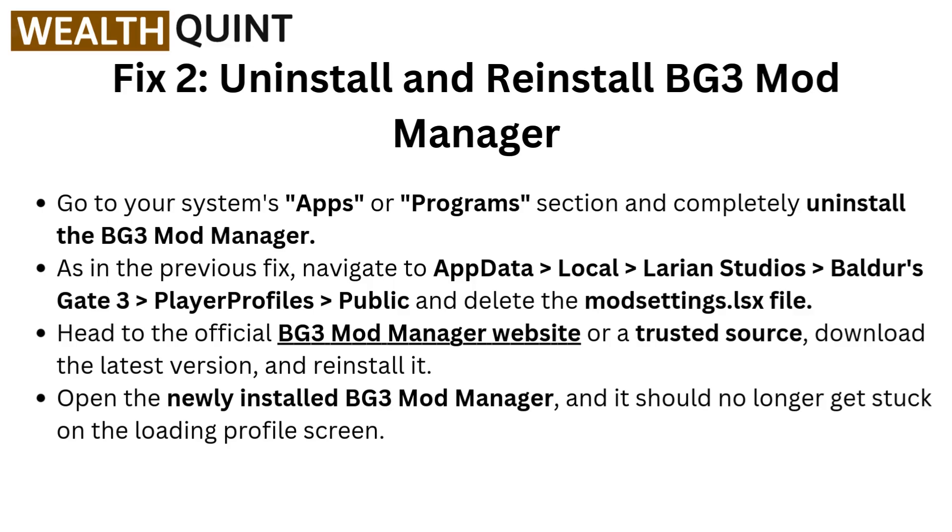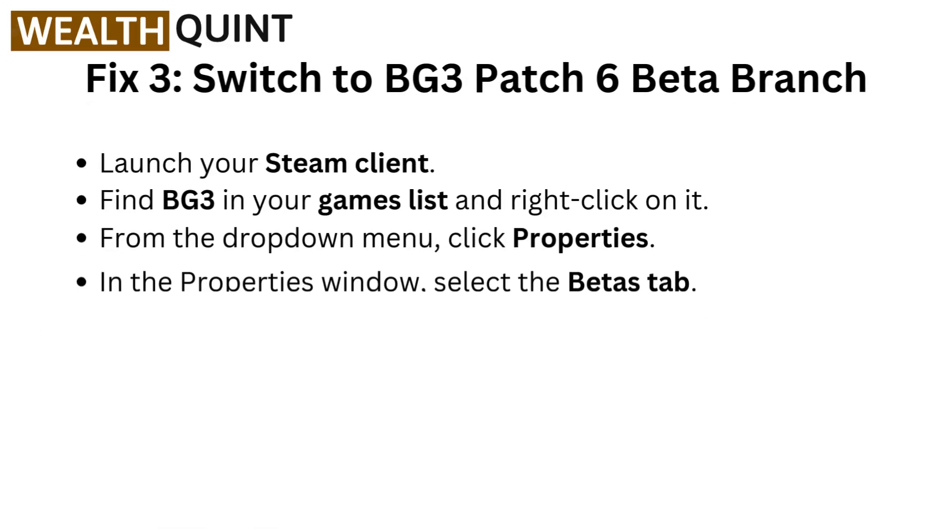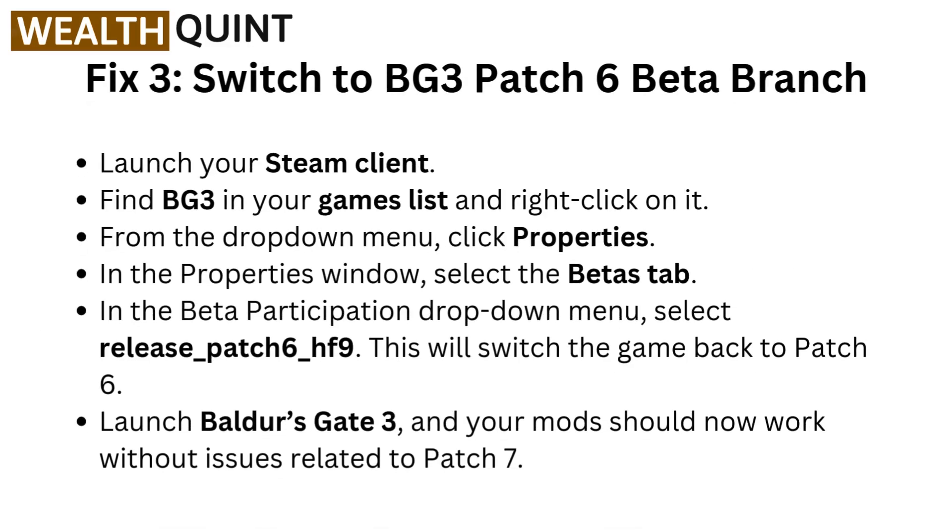Fix three: switch to BG3 Patch 6 beta branch. Launch your Steam client, find BG3 in your game list and right-click on it. In the dropdown menu, click Properties. In the Properties window, select the Betas tab. In the beta participation dropdown menu, select Release Patch 6 HF9. This will switch the game back to Patch 6. Launch Baldur's Gate 3 and your mods should now work without issues related to Patch 7.